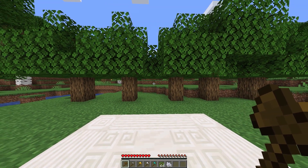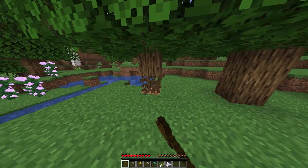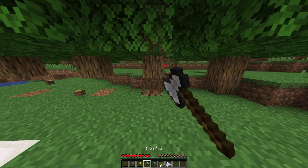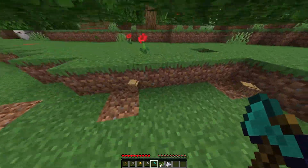After loading into the game, you won't notice anything different. I'll give myself one of each axe and I'll break the bottom block of each of these trees. As you can see, from the iron axe up, each tree completely falls apart after breaking the bottom log.